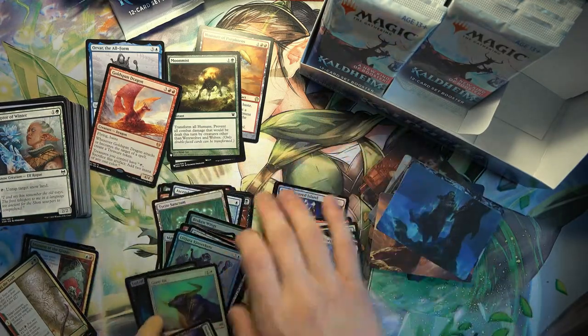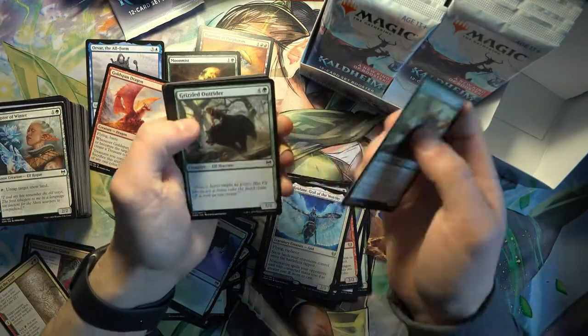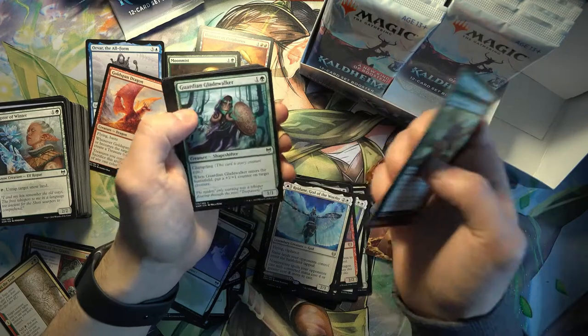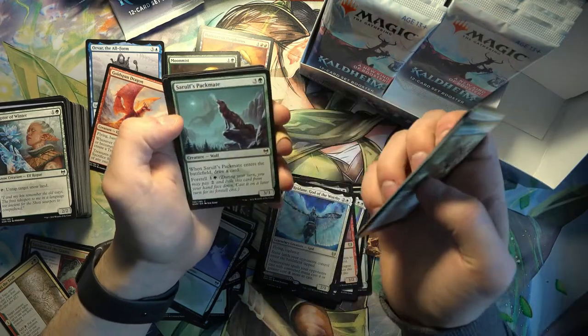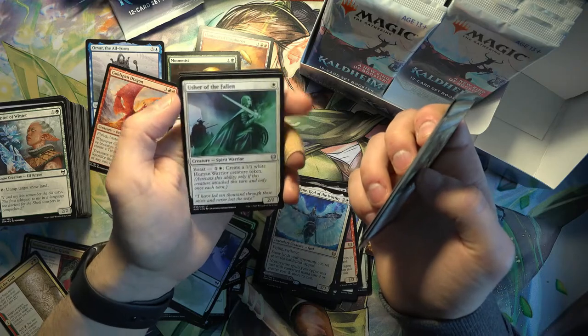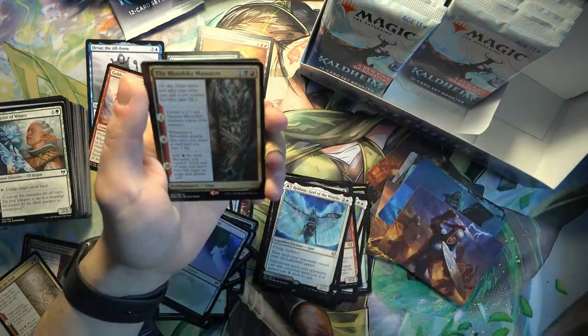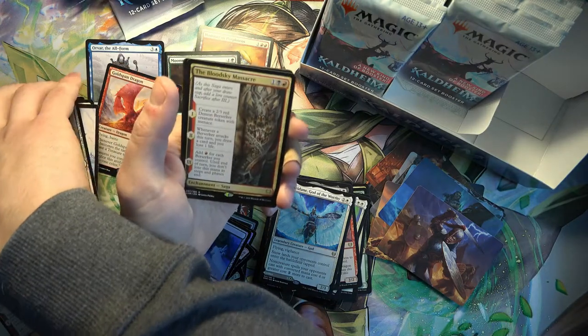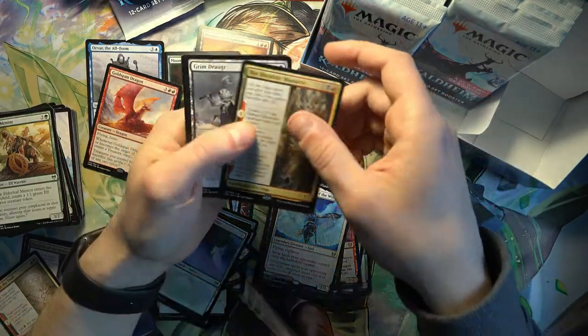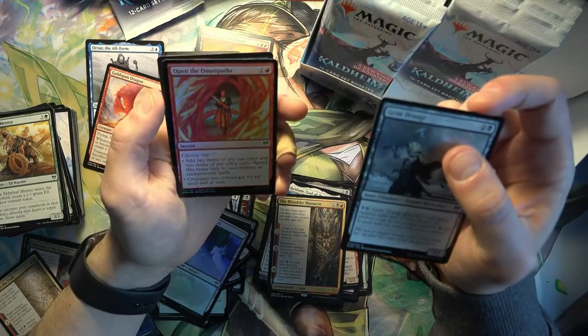I've been mixing the rares with the foils - I'll have to correct it after this pack. Good one-drop - Usher of the Fallen. And Blood Sky Massacre - and the art is basically a tattoo. Open the Omen Paths.